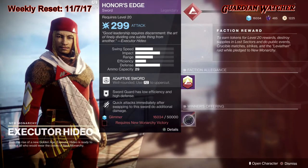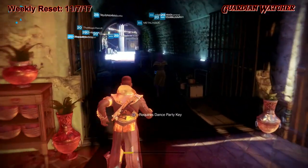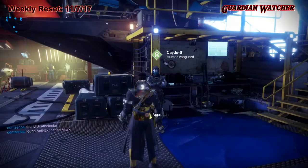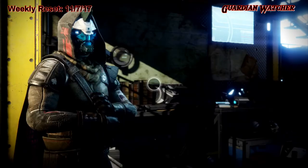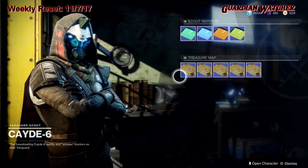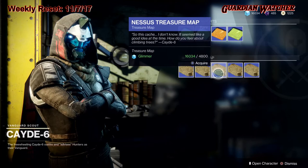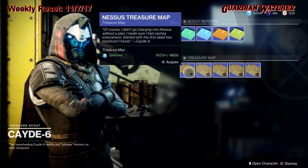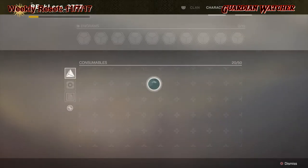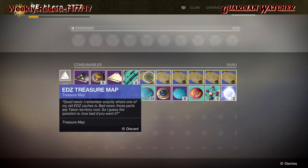Truthfully, out of all the weapons, I think the Future War Cult weapon — the fusion rifle — is probably the best of the three. Also, don't forget our good friend Cayde-6. Make sure you guys grab these treasure maps; they're on Nessus. I'm personally broke, and I still have the treasure map from last week that I haven't even looked for.